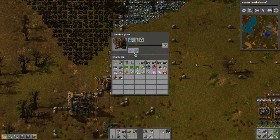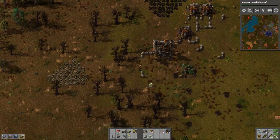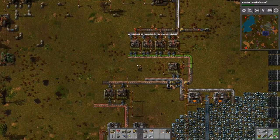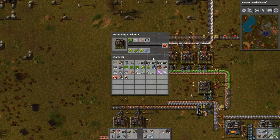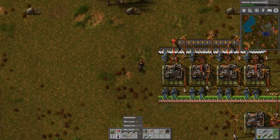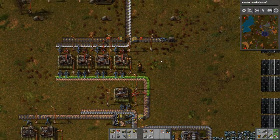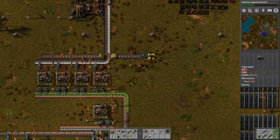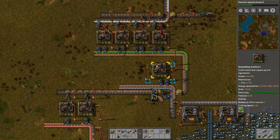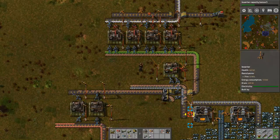This will reduce this area's energy input by 60 to 80 percent - probably 65 percent if I had to guess, because some of them could have more than two modules. Why aren't you producing plastic? Why aren't you taking plastic? There we go. We have got a really great production going on right here, we just need to be a bit more productive. I can't believe this is actually producing all the circuits needed.